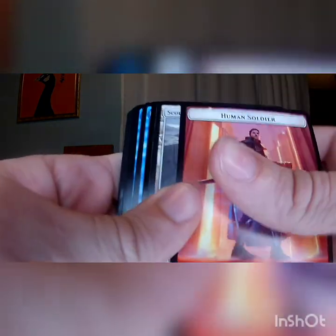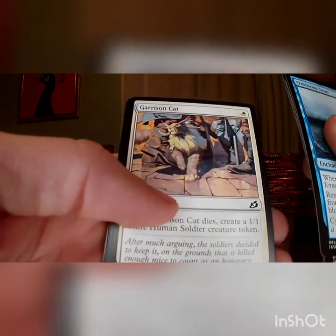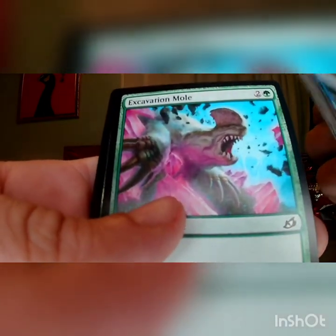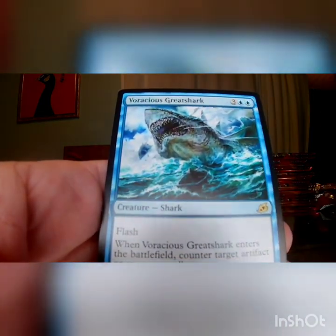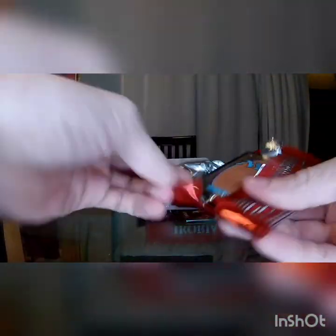We're getting used to the new surroundings. Human Soldier, there is a foil — get rid of that, get rid of the land, foil rare. Ominous Seas, Valiant Rescuer, Porcuparrot, Wilt, Ram Through, Convolute, Garrison Cat, Capture Sphere, Checkpoint Officer, Frenzied Raptor, Memory Leak, Excavation Mole — that does not look like a mole, it looks like the stuff of nightmares. We've got a foil Honey Mammoth and a Voracious Great Shark on the end. One pack to go until the Double Masters, and then hopefully sooner rather than later we'll actually open a full box — but that's for another day. I'm sorry, I had to tease you.